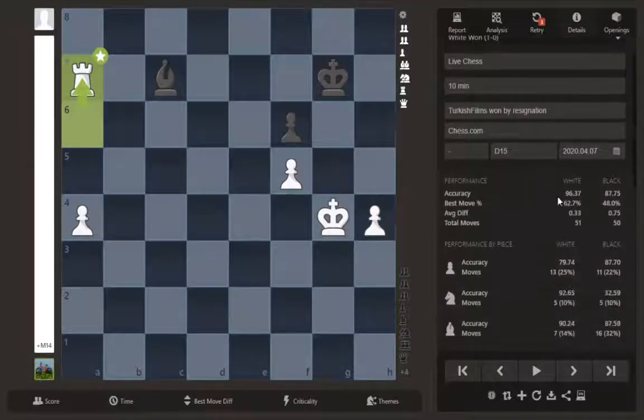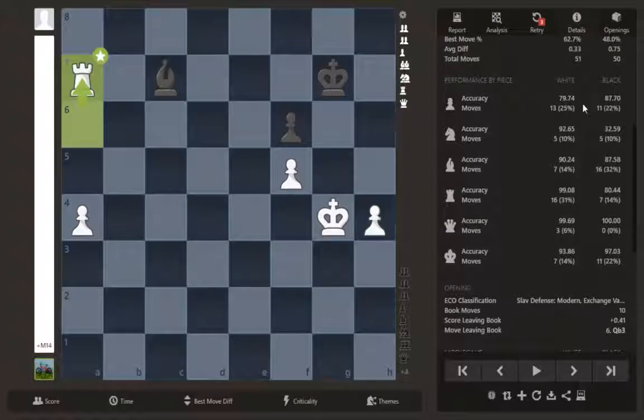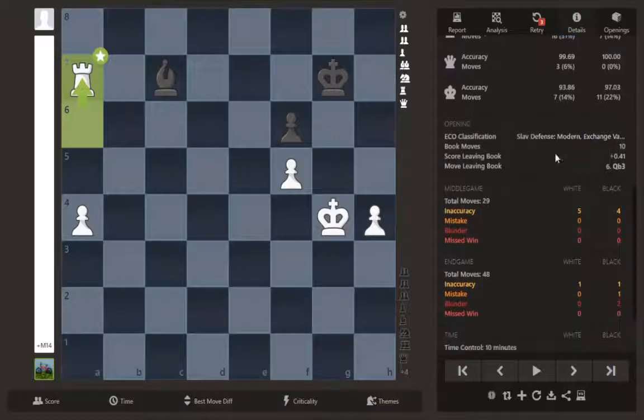Looking at the details: I played 96.37 percent accuracy, my opponent played 87.75. I got the best move roughly 62 percent of the time — I'd like to get that up around 70 percent. The average move difference was 0.33, but the total moves was only 50. My pawn moves were 80 percent correct, 92 percent with the knights, 90 percent with the bishops, 99 percent with the rooks — pretty good queen score and a fine king score. So pawn moves and bishops are issues I'm having overall.